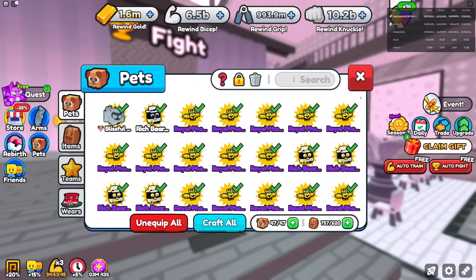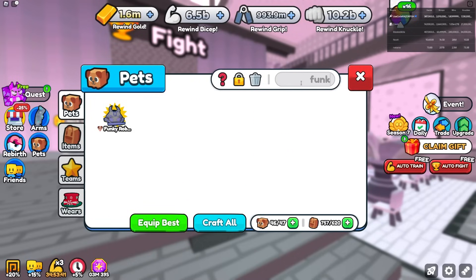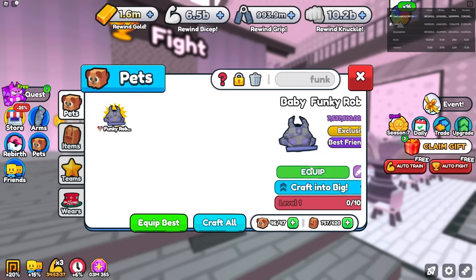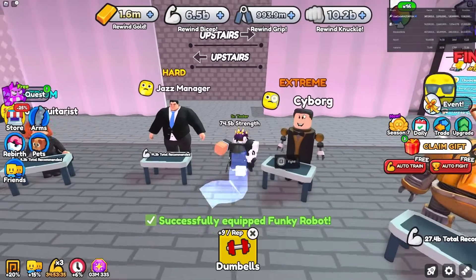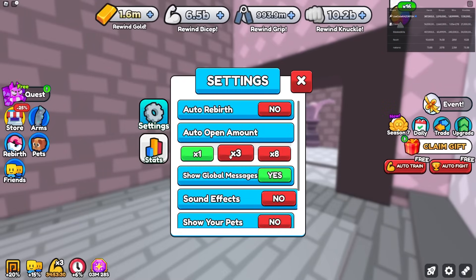Let's check out the stats on the Funky Robot — we're going to unequip one of our current pets for it. It's actually a Best Friend Eight at 15x strength, 7.5 billion base. Not too bad. Now let's see what's upstairs.